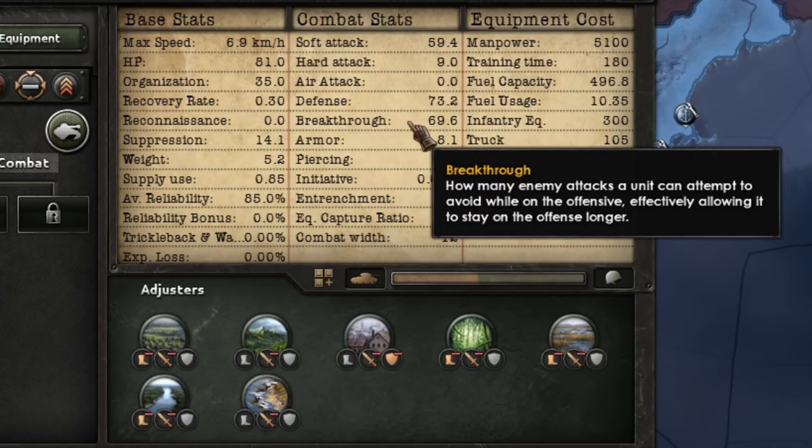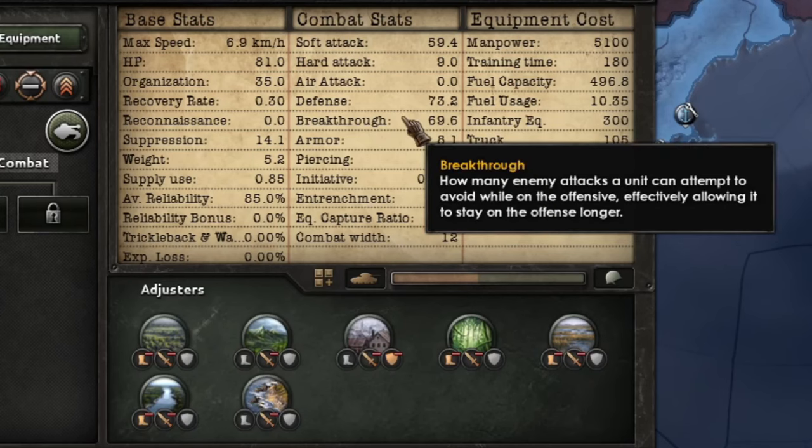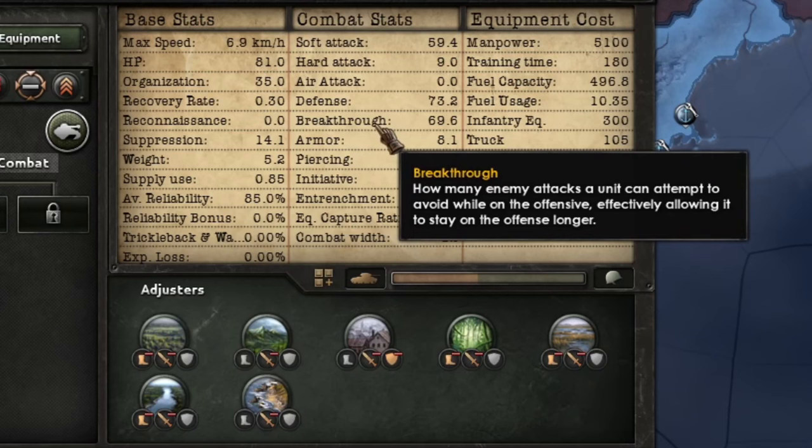Lastly we have breakthrough. Breakthrough is a defense stat — but why two defense stats? Defense is for defending; breakthrough is your defense while you're attacking. Someone moves into enemy-held territory and attacks enemy divisions — those divisions shoot back. Breakthrough is effectively the defense you have on the move while in the attack. It's how long you can sustain the attack — to gain ground, render the enemy combat ineffective, position yourself under fire. Breakthrough is the value of how long you can keep attacking before you need to break off and regroup.